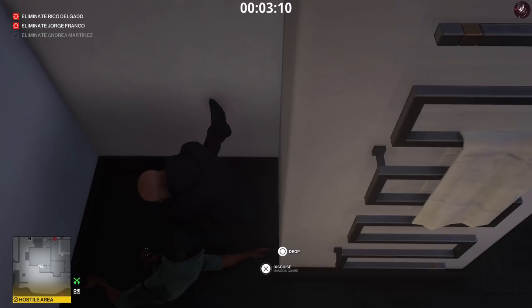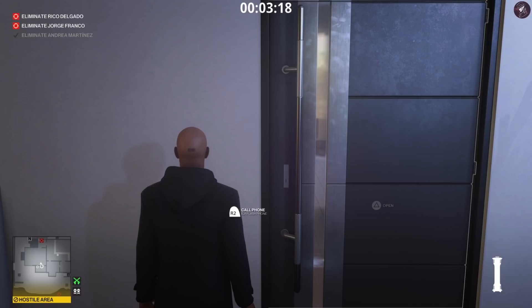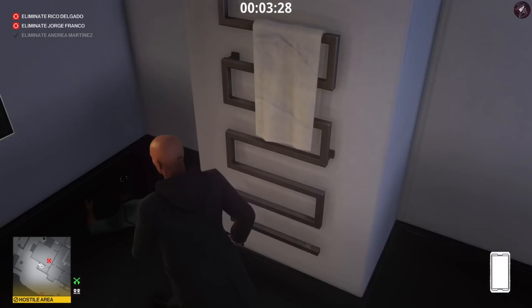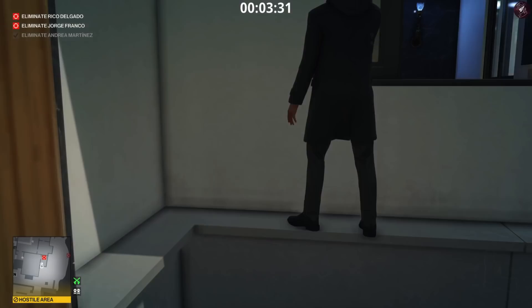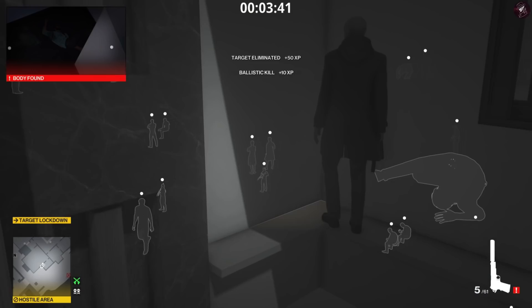Now we just need to hide him in the corner as best as you can. It doesn't have to be perfect — it doesn't even matter if his body is spotted. We just need Rico to come into this bathroom. Next, we're going to plant our audio distraction device here. The guard behind him can sometimes come in the room, but don't worry about it. Open the door, activate the audio distraction device, and as soon as Rico comes over, pick up the phone and leap out the window.